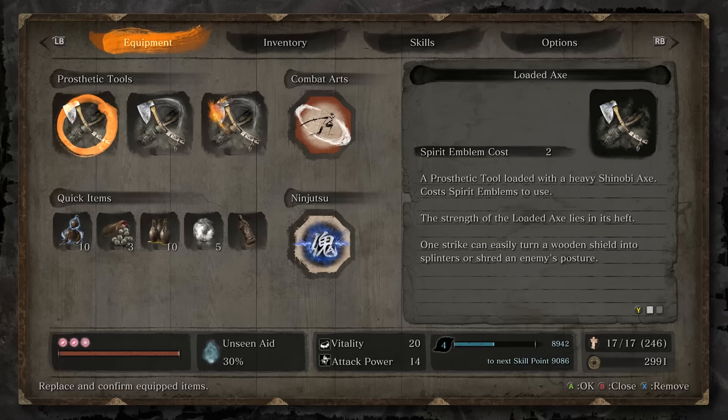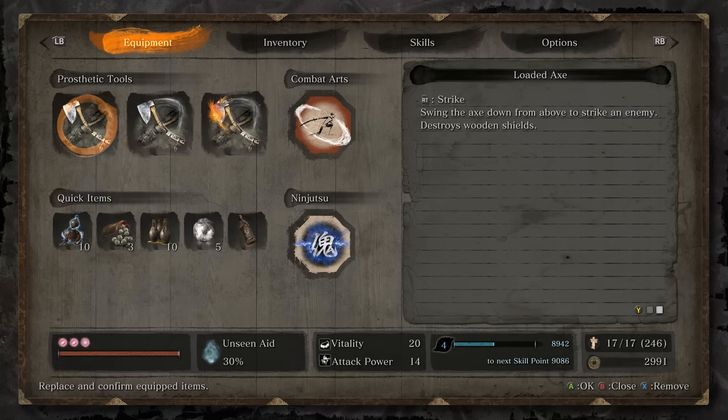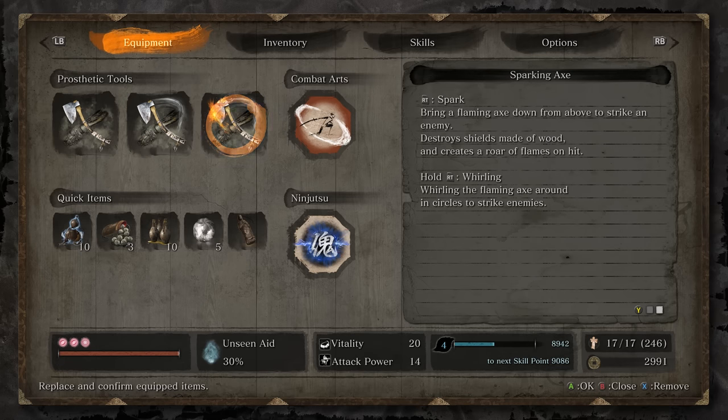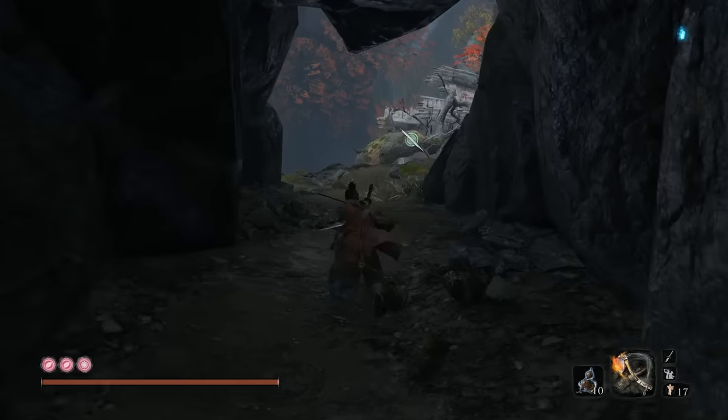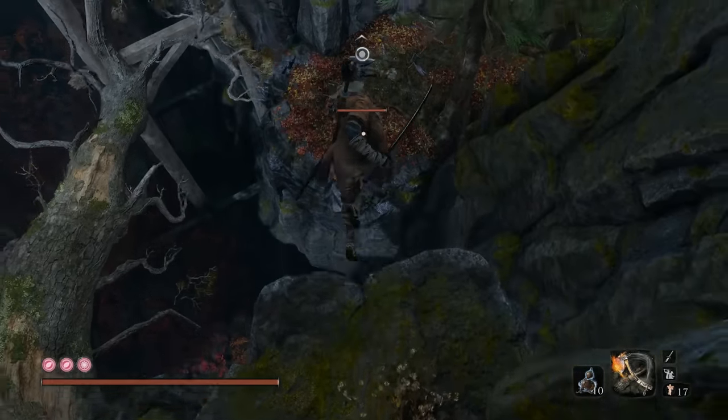Next, let's talk about the Loaded Axe. You get this in Hirata Estates, and whereas the shuriken has distinct uses with each upgrade, the Loaded Axe is a straight progression-based upgrade. The first one breaks shields, the second has a whirling attack to hit multiple enemies, and the third adds a fire effect. There's also a Lazulite upgrade which makes it quite potent. Once you get the Sparking Axe, there's no reason to use either regular or spring-loaded. The main purpose of the axe is to break enemies with shields.